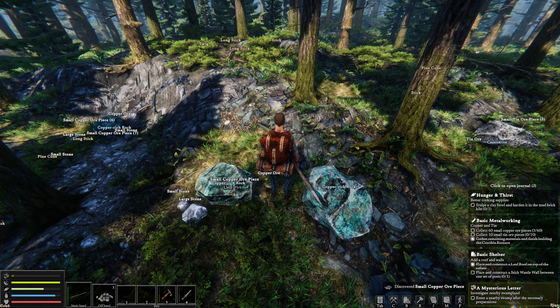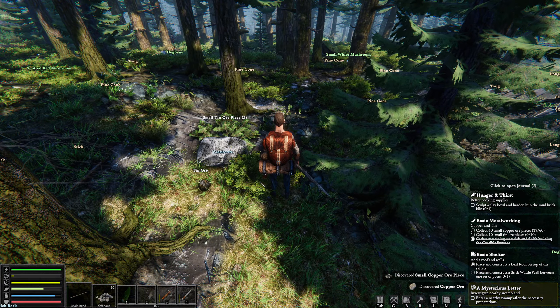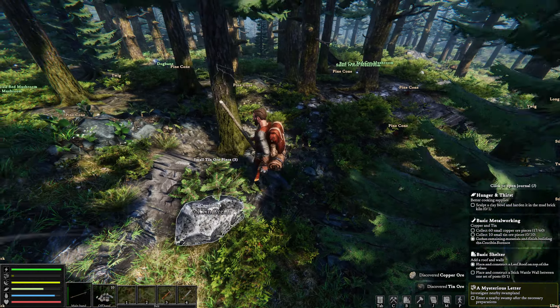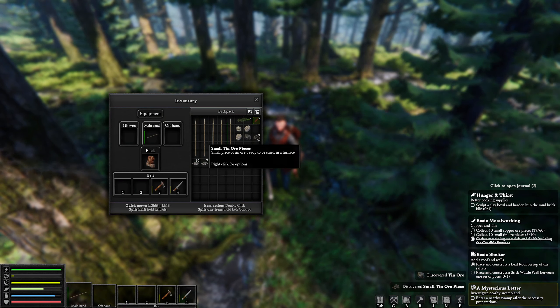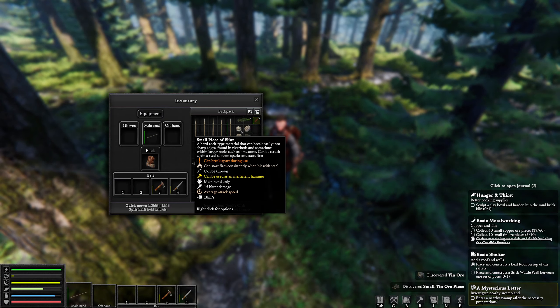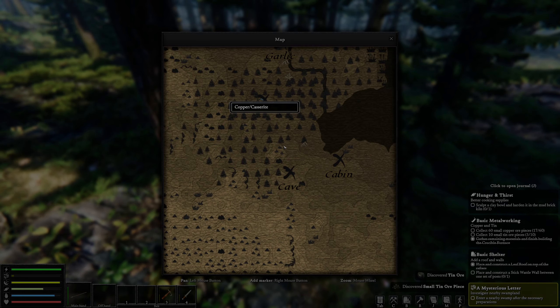Sometimes you'll find loose copper ore pieces — there we go, some copper ore. We're going to grab these ore pieces, and one of the best ways to do this instead of picking them all individually is to hover everything around the rock and drop what you don't need. And look — we found some castrite right next to it. It isn't always the case but you do tend to find tin near copper. I'm going to go ahead and grab this and mark the location on the map.